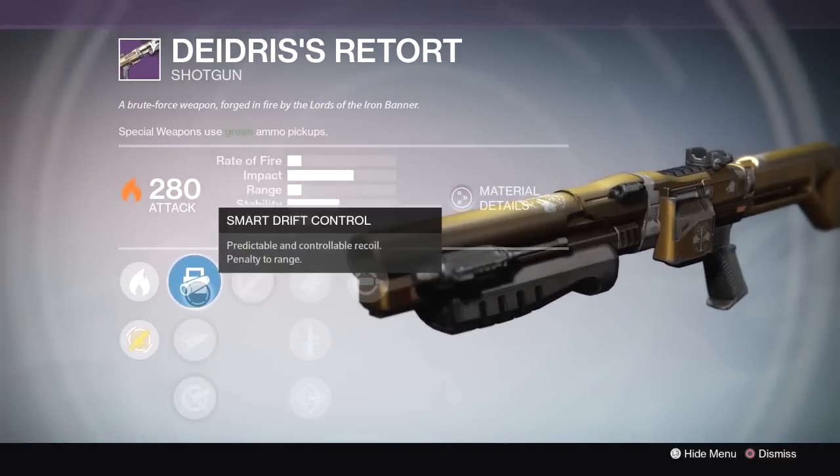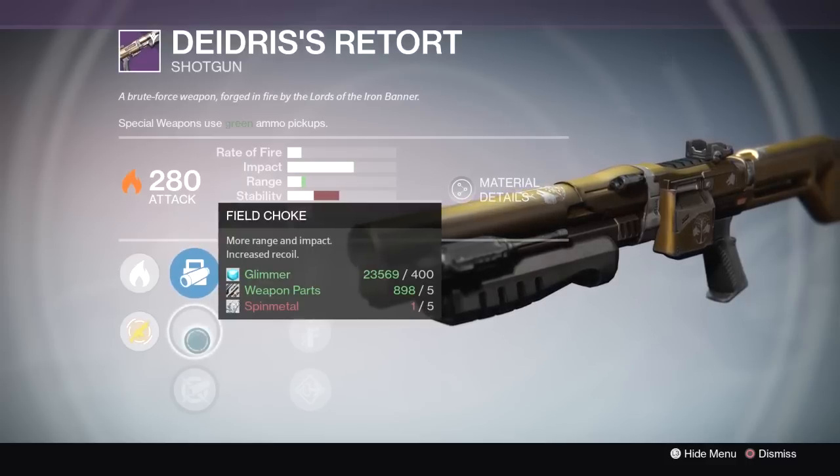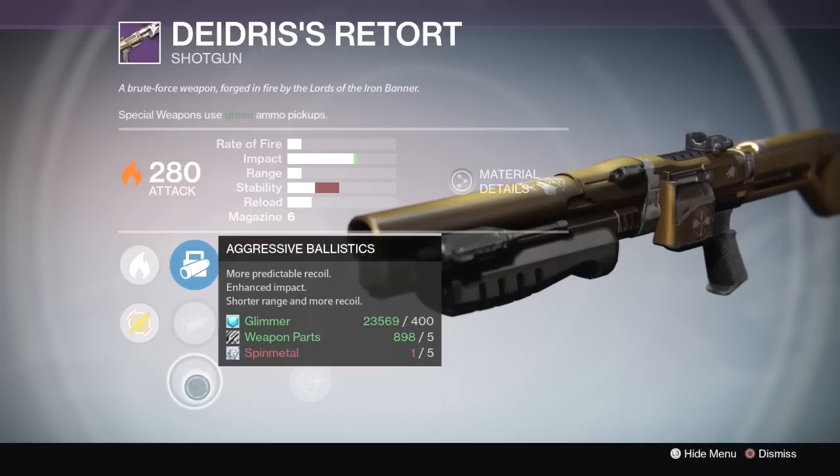Moving on to the shotgun's perks, in the first column we have Smart Drift Control — Predictable and Controllable Recoil, Penalty to Range — Field Choke — More Range and Impact, Increased Recoil — and Aggressive Ballistics — More Predictable Recoil, Enhanced Impact, Shorter Range and More Recoil.